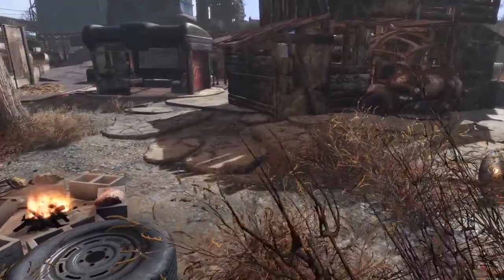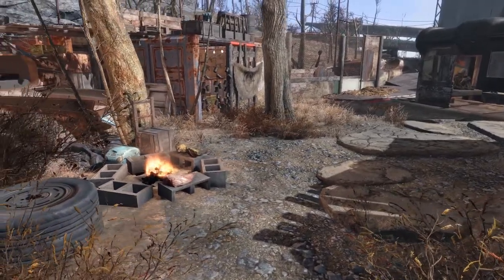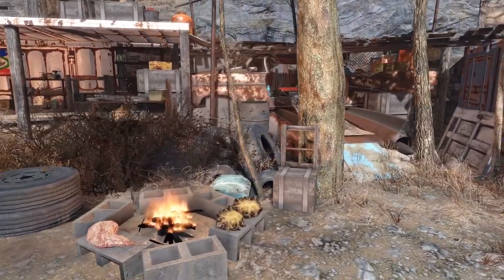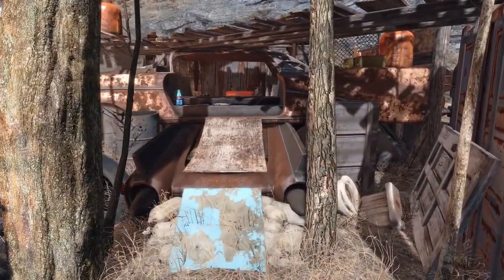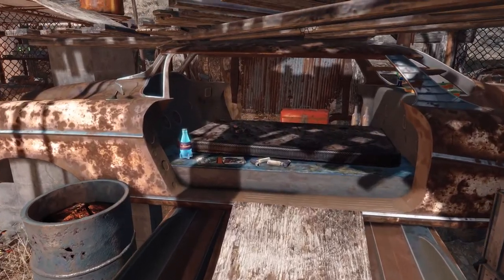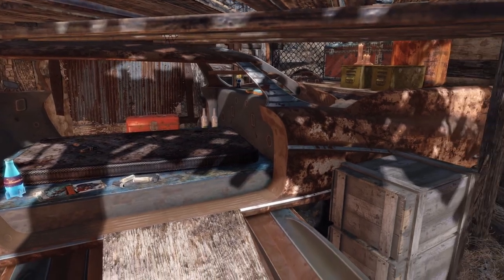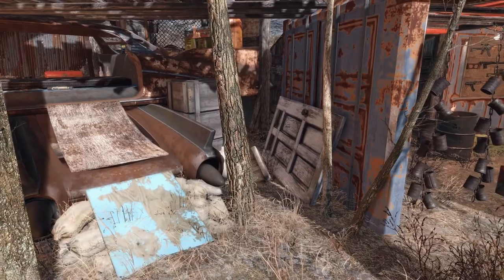Now over here we have a little cooking area again — this time just a fire. Looks like they're roasting some meat. And what is that, radroach meat too? Not my first choice of meal. Coming over here we have another sleeping area, and another junk pile — looks like a toilet and a door, not much of a pile. Looks like some chems and Nuka-Cola laid out. And is that a luck bobblehead? I wonder where he found that. I really like using the second car there as a ramp to get up to the first one. I'm gonna do more of that, I think.